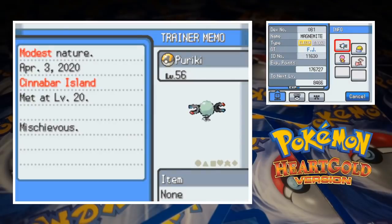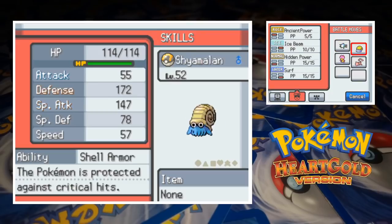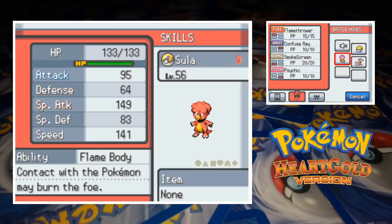Let's have a look at the team. First up we've got Periki the Magnemite. At level 56, the apparently gravity-stricken electric type has the moves Thunderbolt, Magnet Rise, Thunderwave and Flash Cannon. Up next we've got Shyamalan the Omanyte, who's a few levels lower at 52. The fossil Pokemon has the moves Ancient Power, Ice Beam, Hidden Power and Surf. Third in line is Sula the Magby, who's on par with Periki at 56, and her moveset's made up of Flamethrower, Confuse Ray, Smokescreen and Psychic.